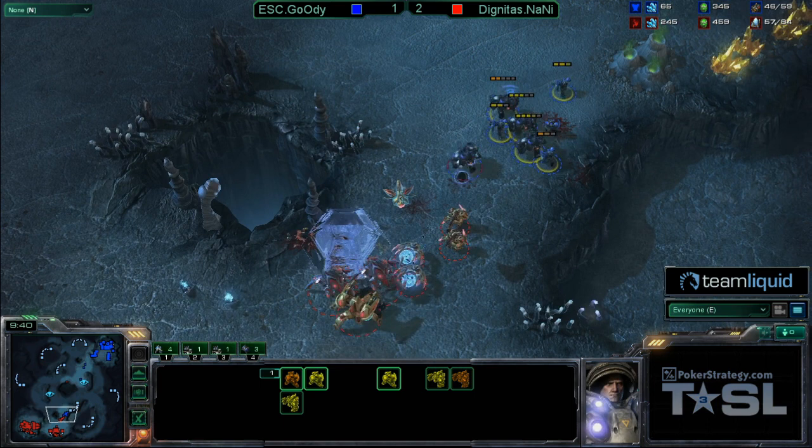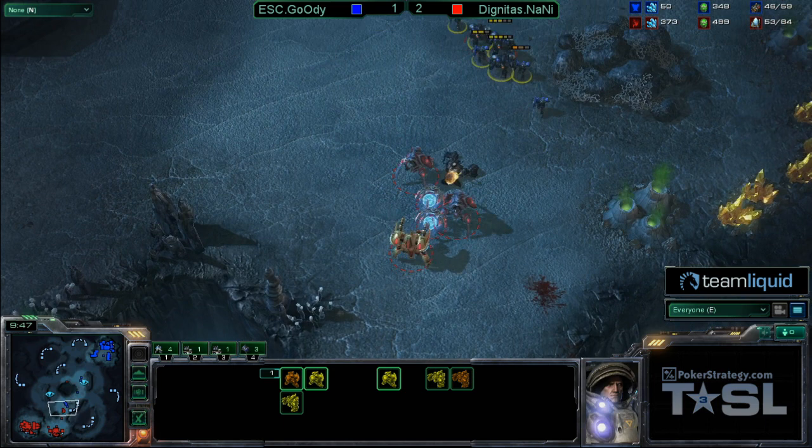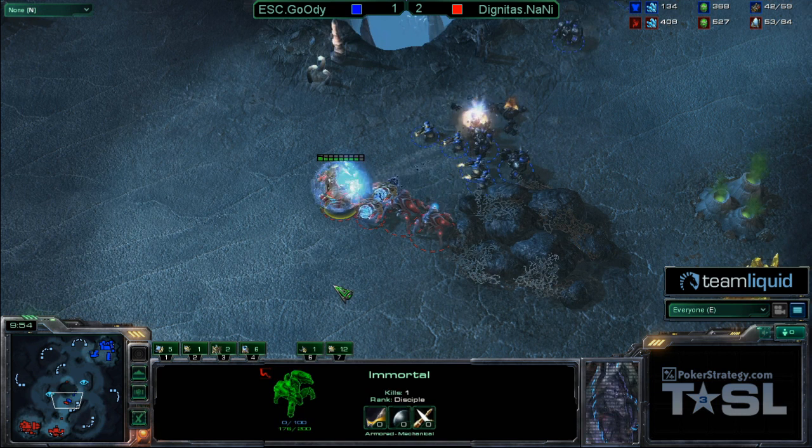They pick off one Stalker, a second Stalker falls almost immediately. Those units are so fast — Goody doing some great micro, picking those off. Almost no units remain for Naniwa. I'm surprised to see Naniwa continue to push all the way into the center of the map, because this is exactly what's going to happen — more reinforcements, Stim is going to be used.